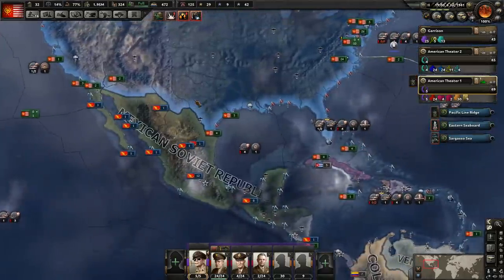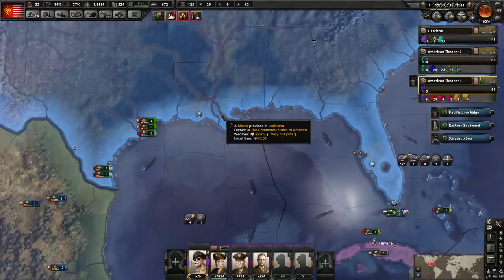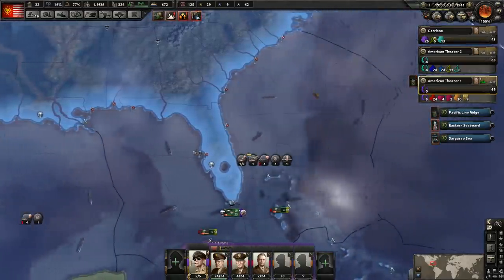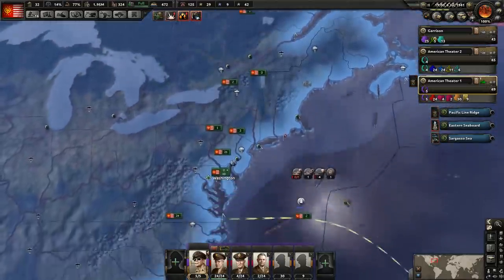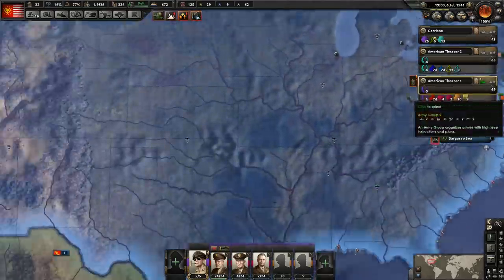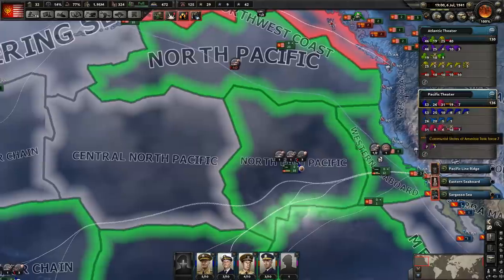Since we can do it so much quicker and we can send one, two divisions on each invasion and all do it from one port, that's going to make it much more efficient than it used to be. The yellow army is going to be taking care of this invasion here as well as invading these two regions up here. And looking at our fleets, we're going to be making some adjustments here as well.